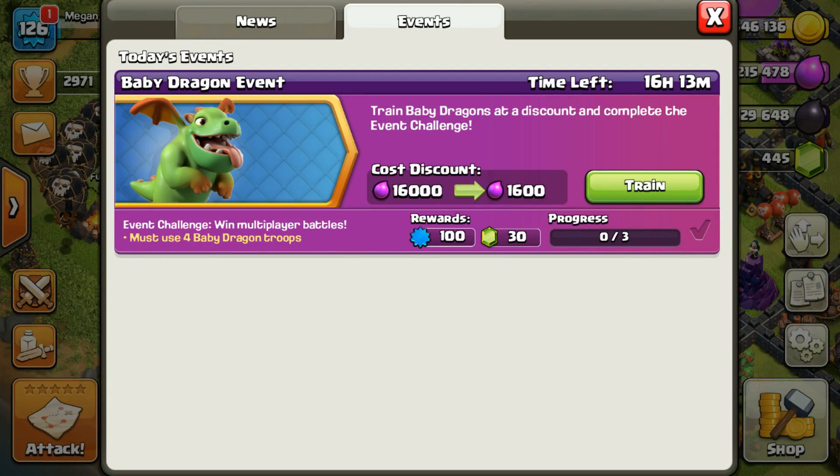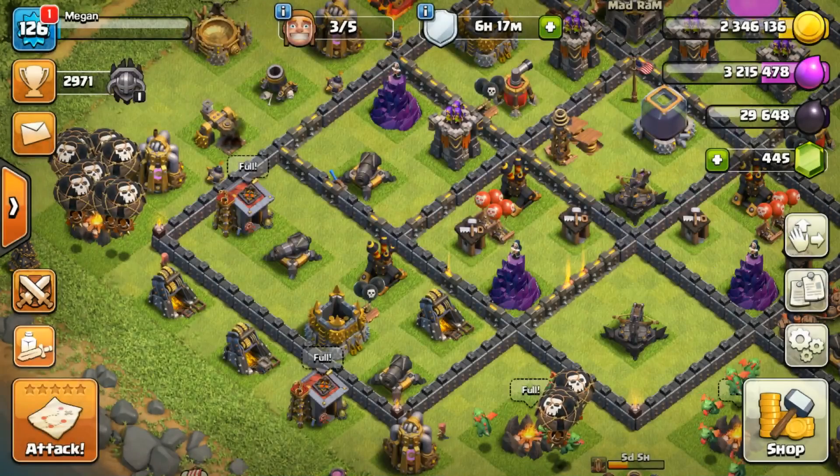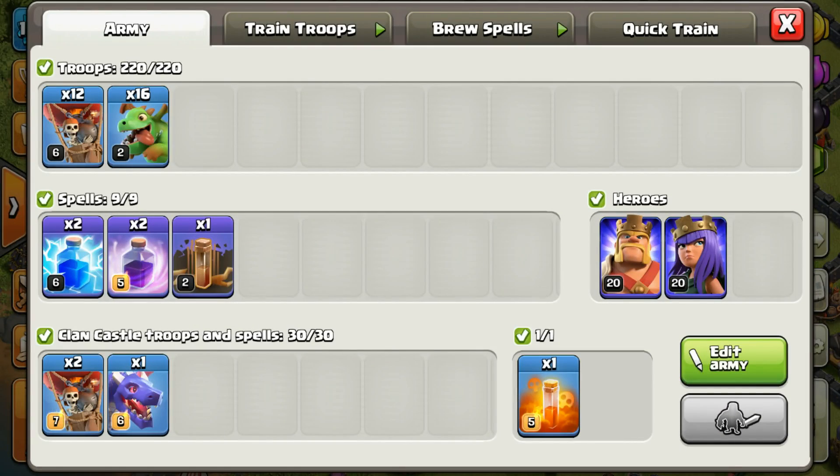What's going on Flash Crashers, Rocky here. Today we're going to be completing the Baby Dragon event. This is a shorter event — I'm a little late because I had the Town Hall 8 episode coming out yesterday, but we're doing this event at Town Hall 9. We get a 90% discount on Baby Dragons and 30 gems if we win 3 raids using Baby Dragons. We're going to use an army of 16 Baby Dragons, 12 Balloons, a Zapquake, a couple Rages, and some Dragons in Clan Castle.